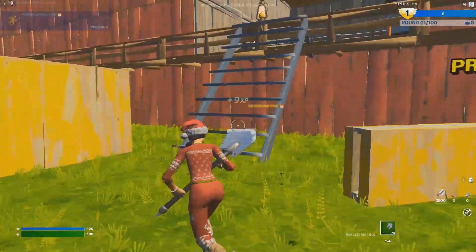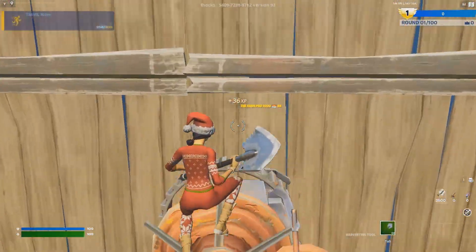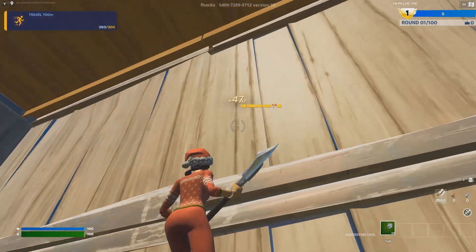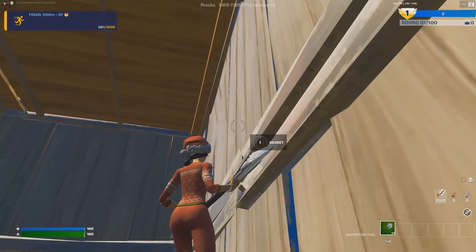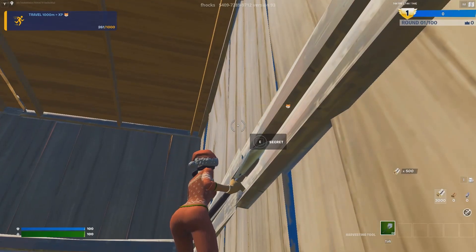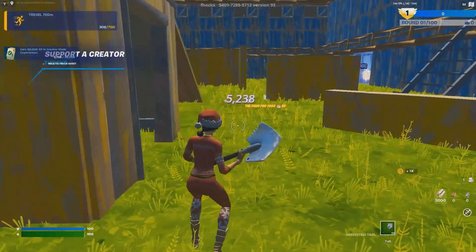From the button you just pressed, go up this ladder to the left of it, then go straight. When you're in this little barn, turn to your left toward this red machine, then just look up — there should be a button right there that says 'secret.' Interact with it and you'll get some free XP just like that.